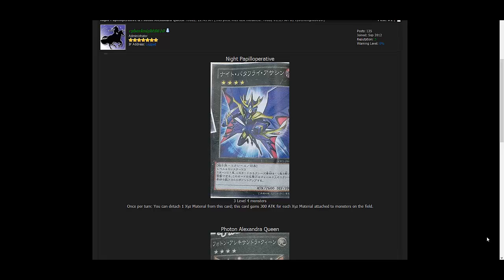For these, there are two new XYZ monsters. They're both for the Butterfly archetype — Butterfly Sansons, or Pellopellooperative if you'd rather call them that — which, that name change just kills me. That's just one of those Konami things I just don't get on the name changes.